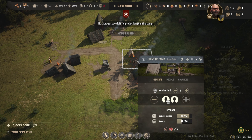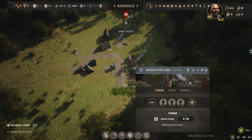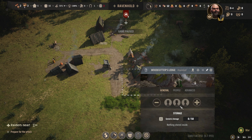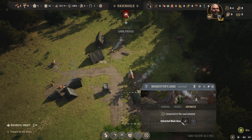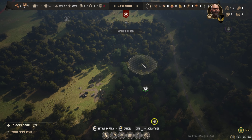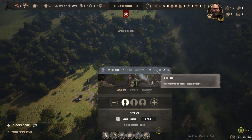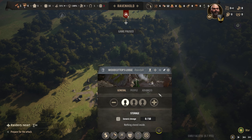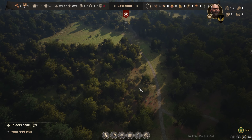No storage space left. We're going to take our hunters off and shut that down. Actually, I'll drop it to one hunter instead of zero. Our woodcutter can get to work now. We'll tell him to come over this way to cut down his trees.